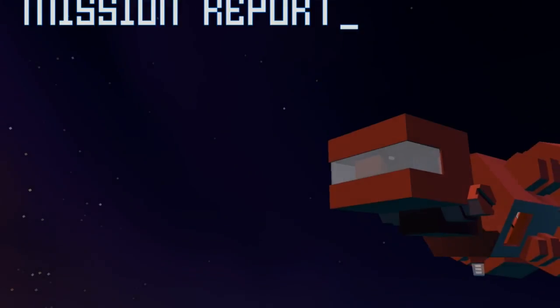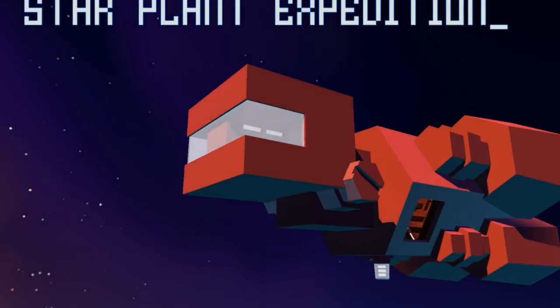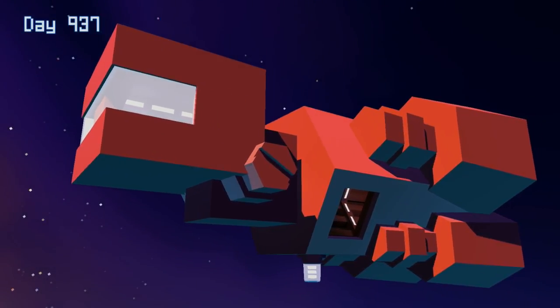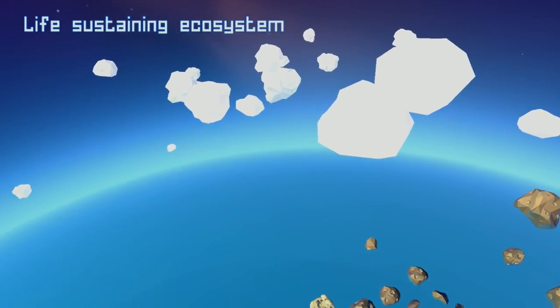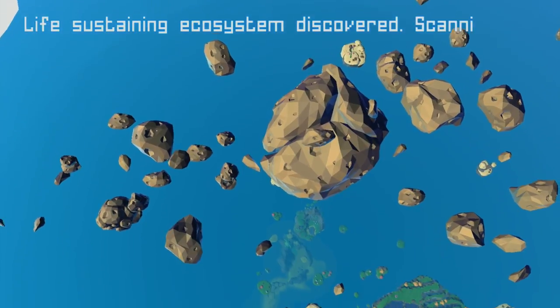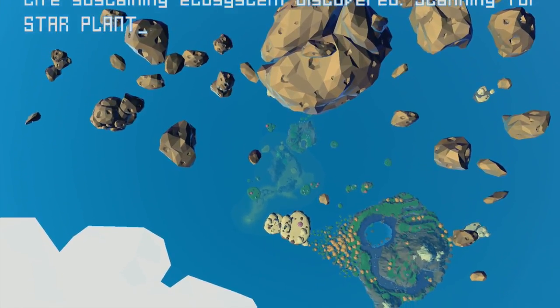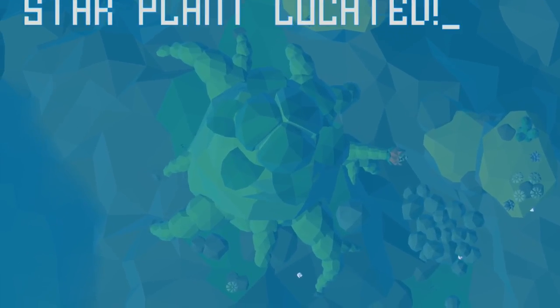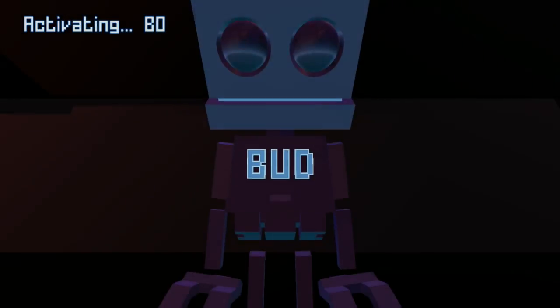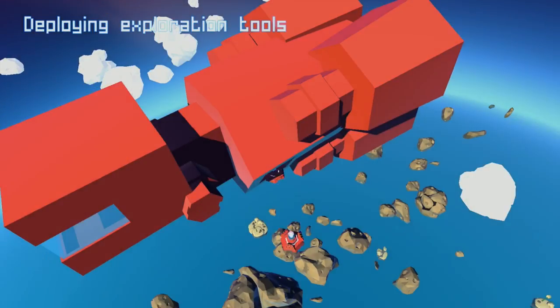Oh my gosh, that's so cute. So this game — I haven't played very much of it so far. I'm gonna be quiet. Mission report: Star Plant Expedition. Day 937. We've been in space a while. Weird little ship. Life-sustaining ecosystem discovered. Scanning for Star Plant. Star Plant located. Activating Botanical Utility Droid — Bud. Oh, that's so cute.